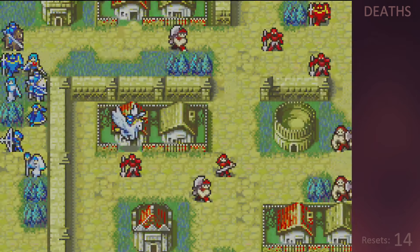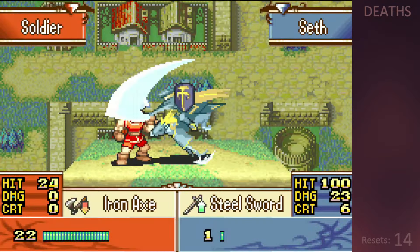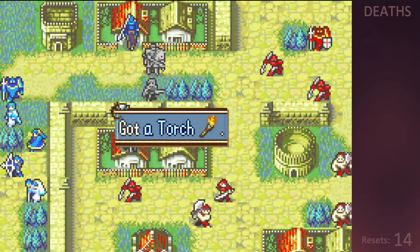We push up the left flank and Vanessa flies across to get the third village while still staying out of enemy range, and Seth runs up to bonk this axe unit so that everyone else can advance up while Franz goes and gets the fourth and final village.